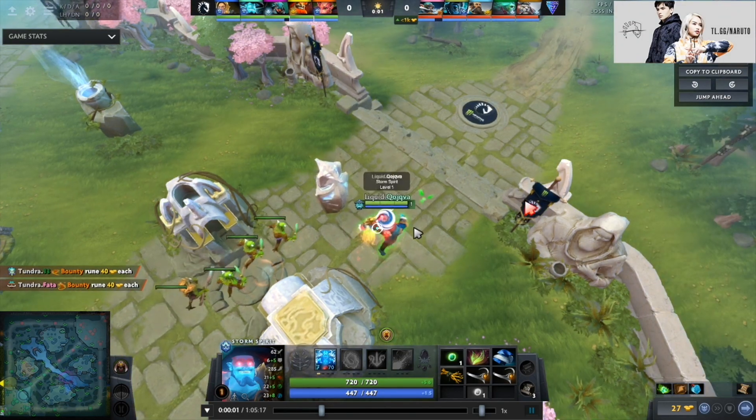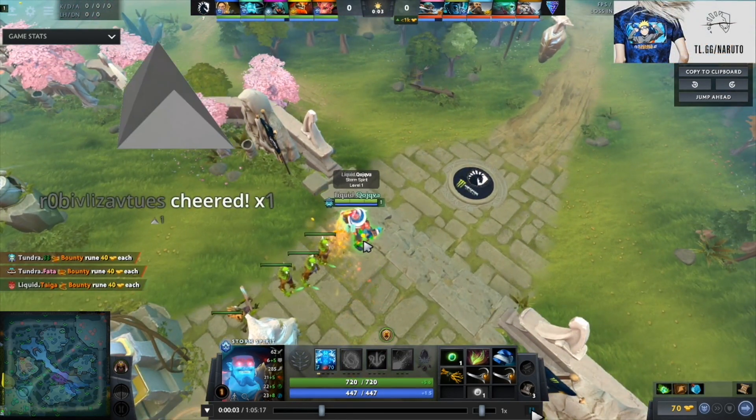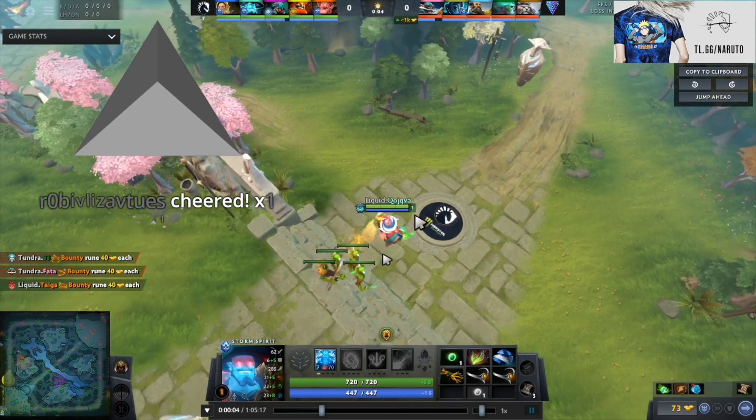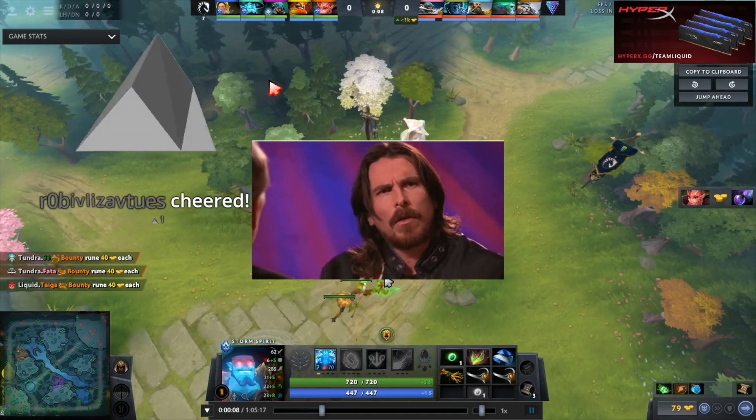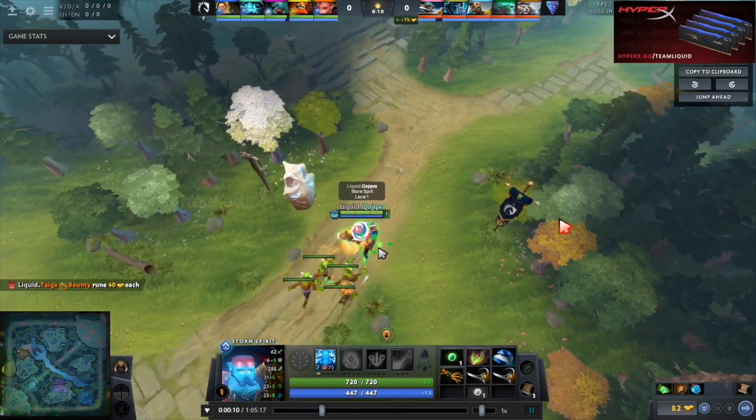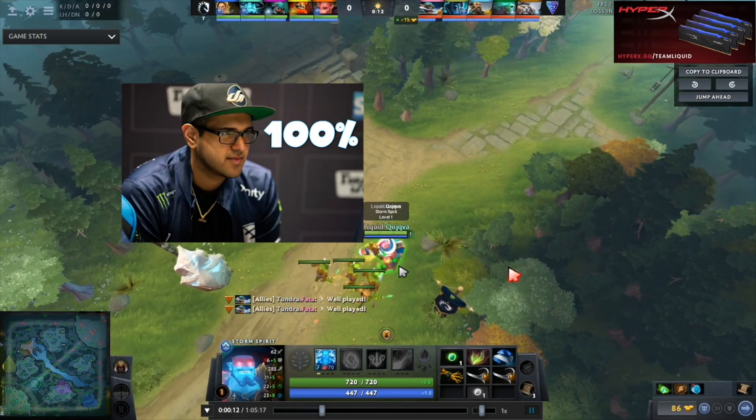There is a specific spot where all the creeps go to the left side, thus getting a better block. I only get this like half the time because I'm not very good at this game. But if you're like someone like Bulba, then you will get it like 100% of the time.